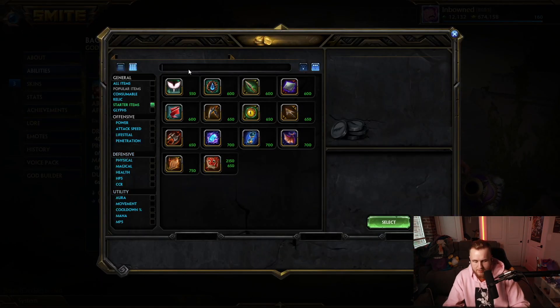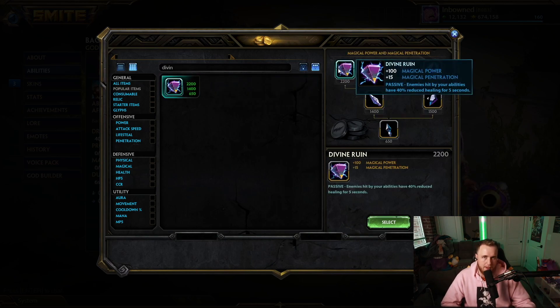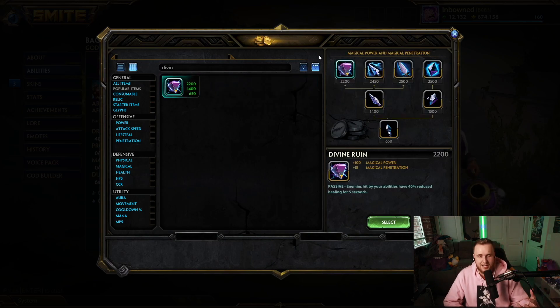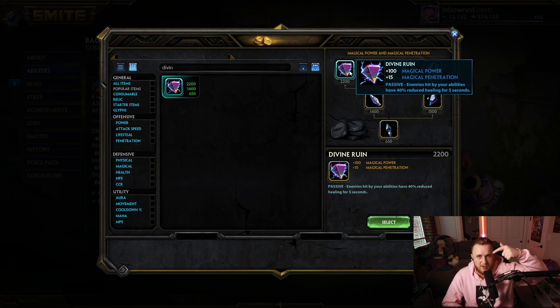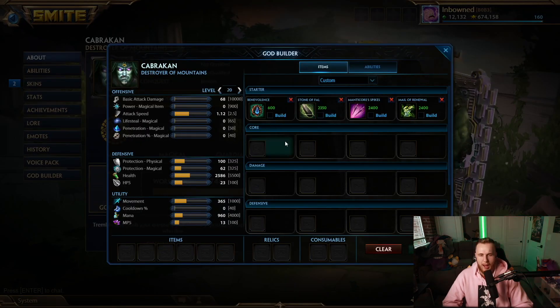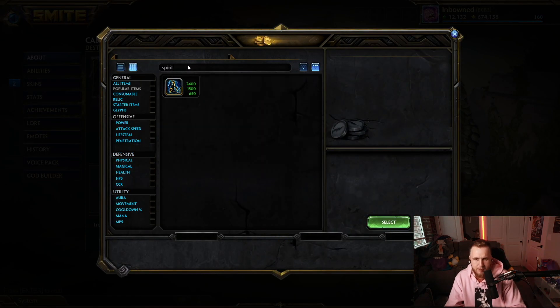Next up is Bacchus, and Bacchus's best item is going to be Divine Ruin. Divine gives him a little bit of extra damage and flat pen to help him one-shot, and it stacks with the anti-heal on his three. Honestly you could use any of these flat pen items and that would have been fine, but I went with Divine because it's the cheapest and it also gives him extra anti-heal, so he basically has 100% anti-heal in his kit.